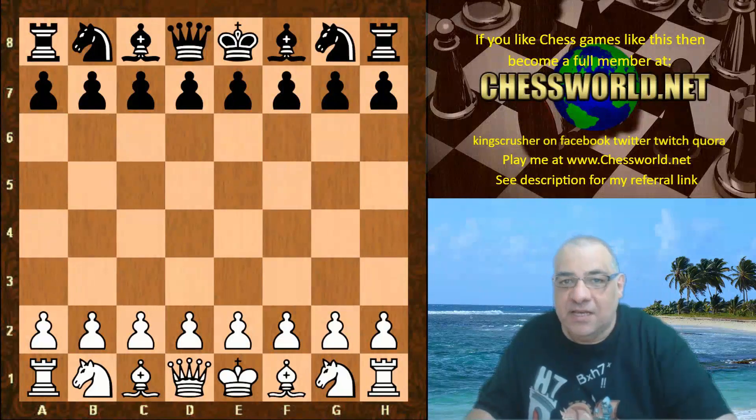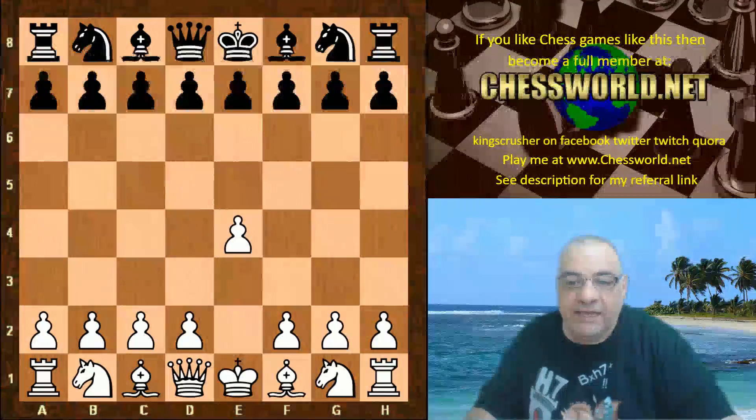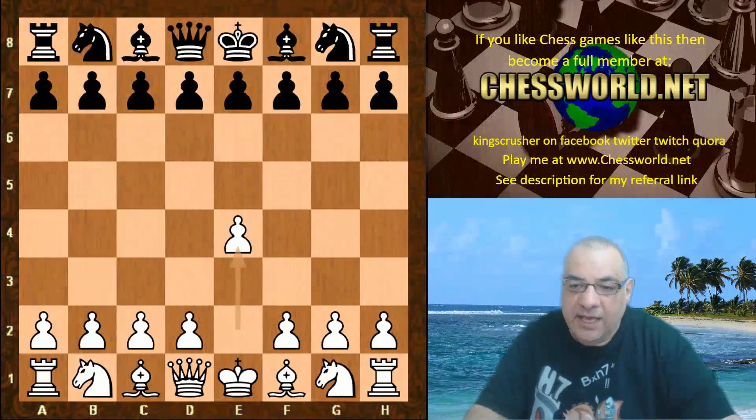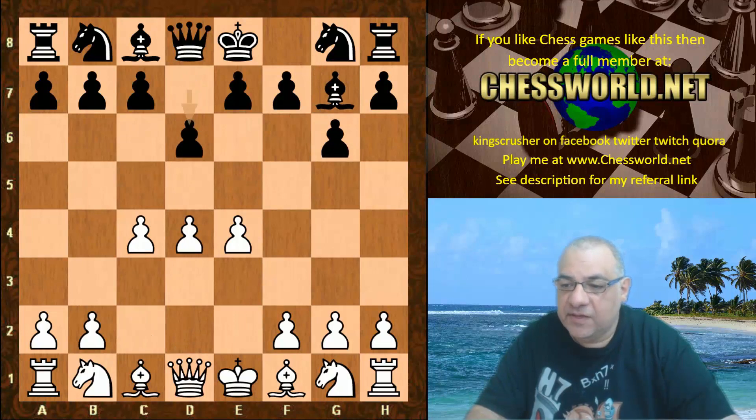Hi all. Let's have a look at another mega clash between the mighty Stockfish playing White in this game against Leela. This was in round 87 of the T6 Season 15 super final. e4 from Stockfish and Leela plays g6. The opening book given ends here after d6.